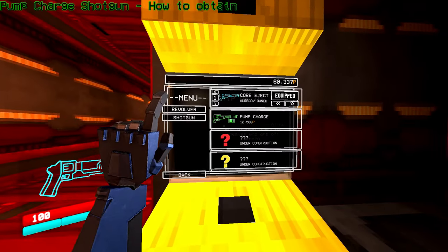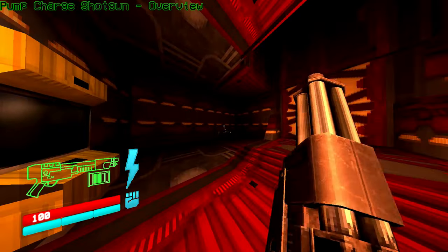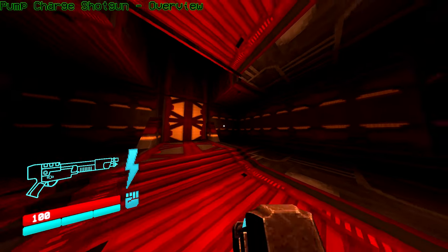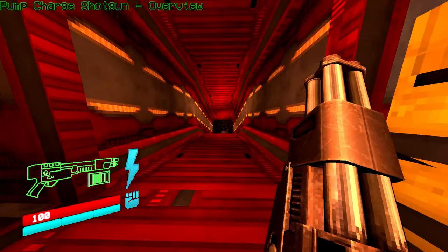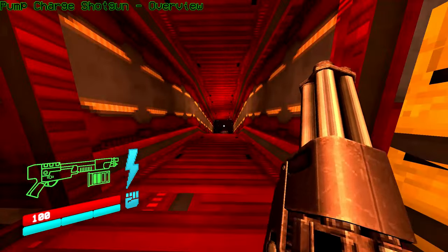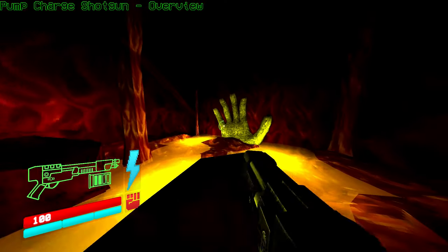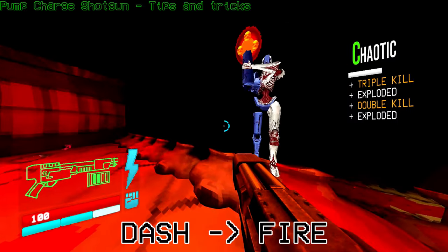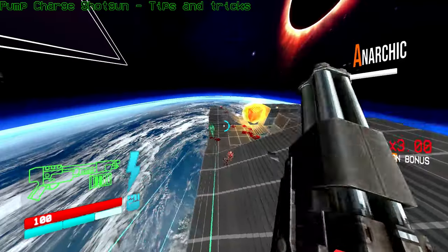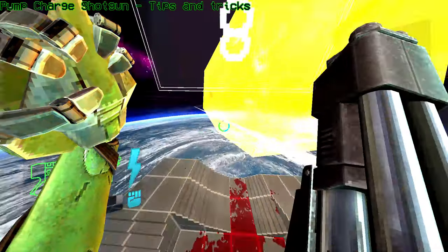The pump-action shotgun is acquired by purchasing it from the shop after it's unlocked by getting the core eject shotgun. At first, it fires fewer pellets and deals less damage than the core eject shotgun, although at a faster rate. Its real power comes from the alt-fire — instead of firing a grenade, you pump the shotgun, which charges another shot. Each pump makes you fire a higher volume of pellets but at a wider spread, limiting it to melee range. After three pumps, however, you won't fire any pellets — the shotgun instead just explodes in your face, dealing massive damage to both you and enemies around you. You can avoid the self-damage entirely: when you dash, you get a few frames of invulnerability, so you can get up close, unleash massive damage with the chargeback shot, and dash to completely mitigate any self-damage.